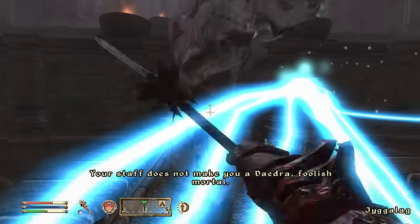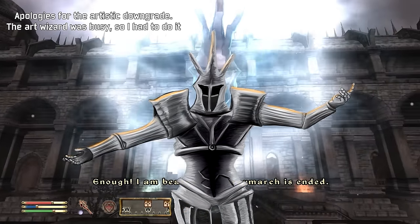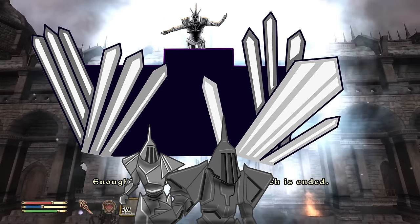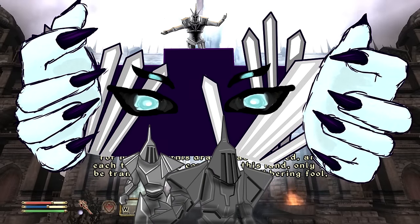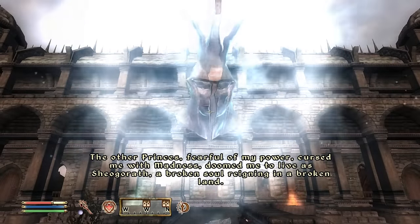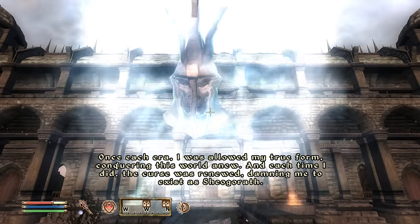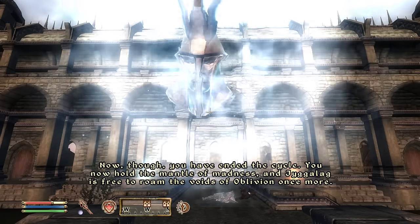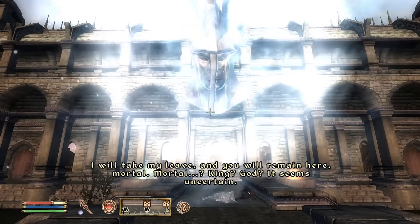It seems like a super underwhelming boss fight, but then Jyggalag appears once more telling you his story. Basically, Jyggalag was once a powerful Daedric Prince who spread his order across the seas of Oblivion. Every passing moment gave him more and more control as his forces pushed onward like wildfire. Soon, the other Daedric Princes felt threatened by him and cursed him with madness, turning him into Sheogorath. At the turn of every era, Jyggalag was allowed to be himself once again and he dominated and wiped out everything that he had built as Sheogorath, but would soon revert back to his insane form and the cycle would repeat. This was the first time that he had been defeated, because you had taken the place of Sheogorath — the curse had been broken and Jyggalag is free to roam once more. A happy ending for everyone.